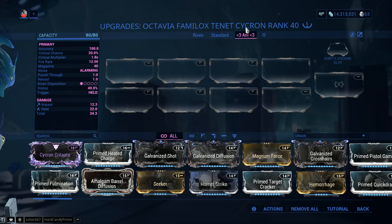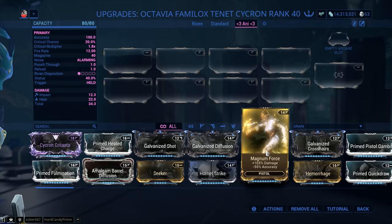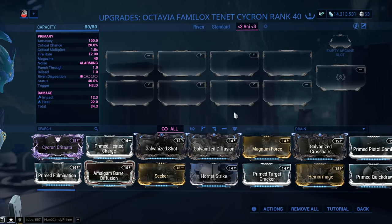Now, if you want front-loaded damage straight out of the gate, you can go with something like Toxin and make a corrosive Cycron. Is it going to pack a punch? Yes, absolutely. Front-loaded damage for normal level content in Warframe — up until level 100, just go with 90% mods, Magnum Force, all the damage you can, and forget about statuses and stacking. Just have fun. But here we're going to showcase more optimal builds.